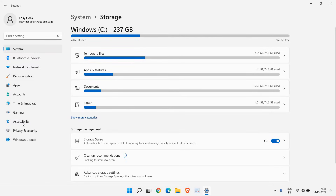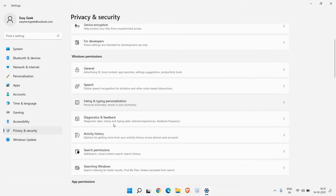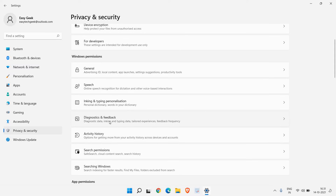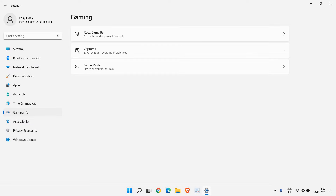In the same Settings window, look for Privacy and Security and click on that. Scroll down and look for Diagnostic and Feedback. By default it is turned on — make sure you turn off 'Send optional diagnostic data' if you do not want to send diagnostic data to Microsoft.